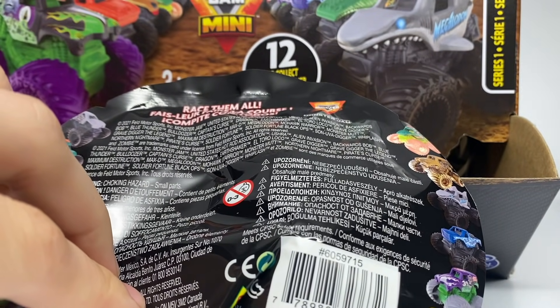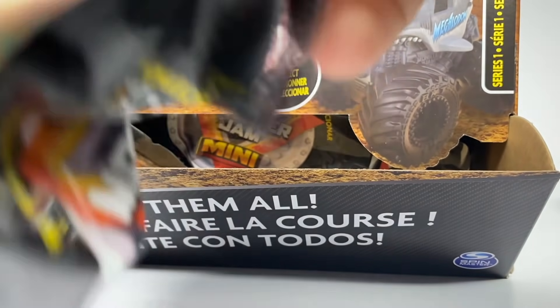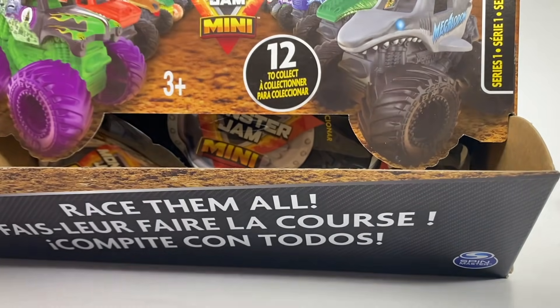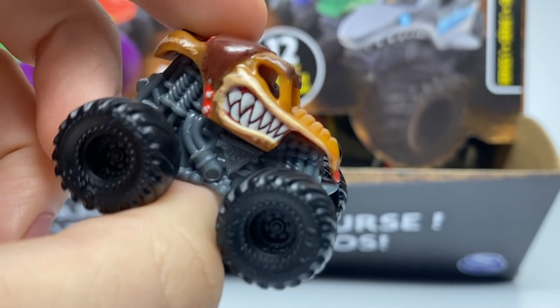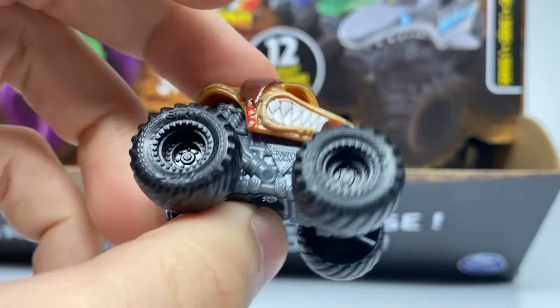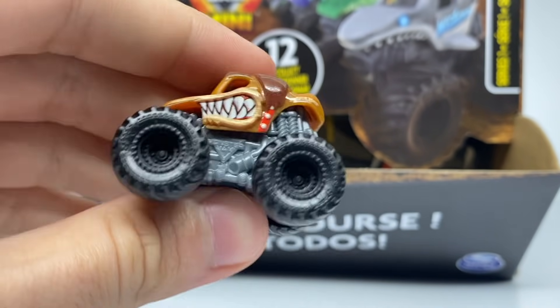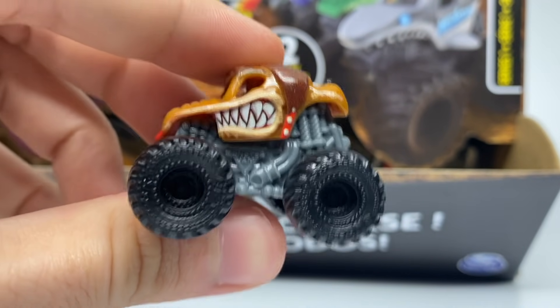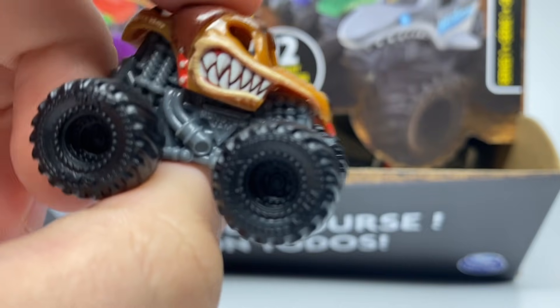Number 69 will be Monster Mutt — two per box. And there it is, Monster Mutt! Really cool that they did individual castings especially for the mini series, even though they could have gotten away with just a Dalmatian casting like Mattel did.